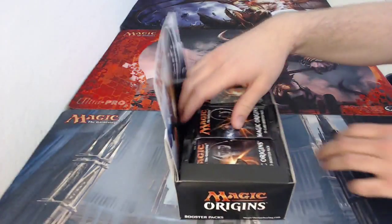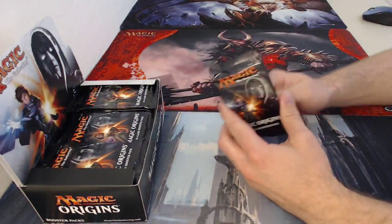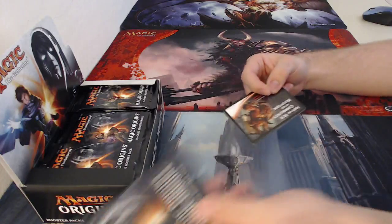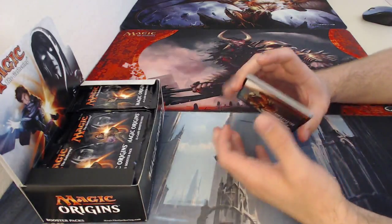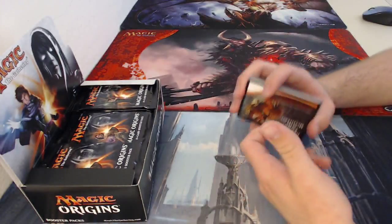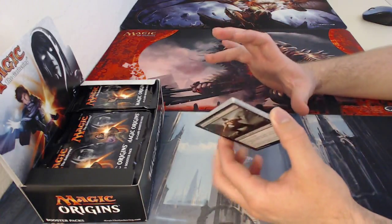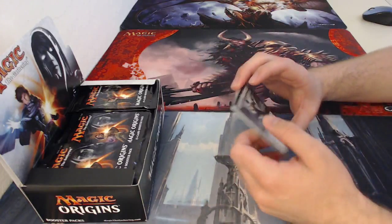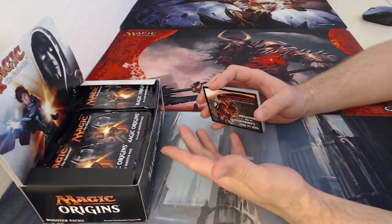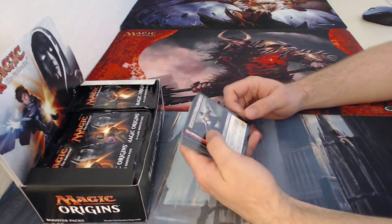We'll start with Jace. From the last few videos, I have pulled three out of the five planeswalkers. I've pulled two of each — two Kiths, two Lilianas, two Chandras. I only need a few more rares to complete the set and only about four mythics to have them all, which is something I'm really hoping to get with this box. The chances are astronomical, but hopefully this box will do it.